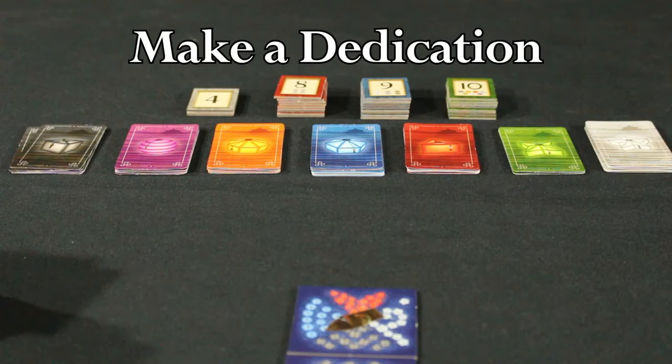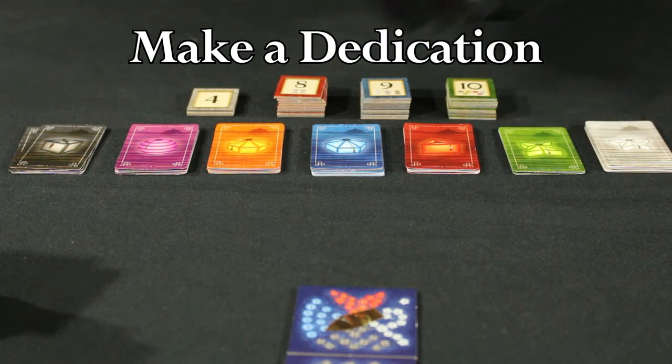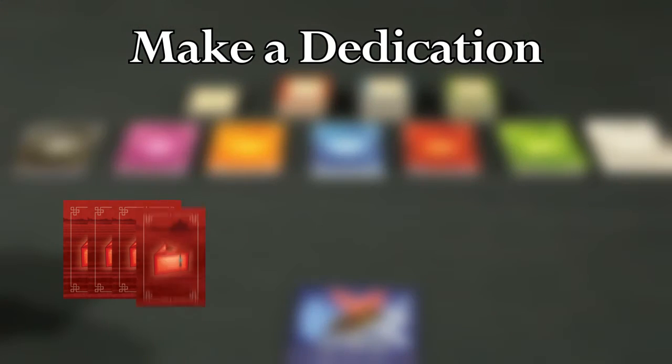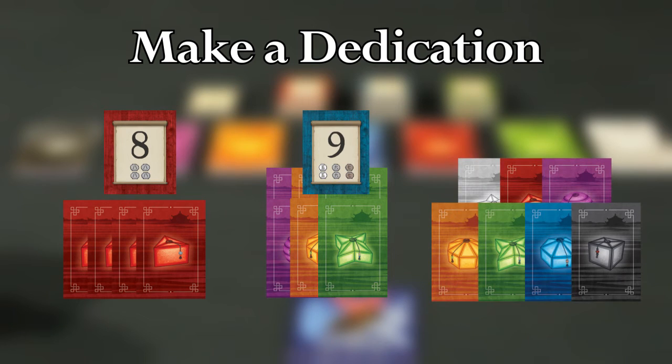If a player has the necessary lantern cards to make a dedication, the player can use the make a dedication action. The players return their lantern cards to supply and take the top corresponding dedication token in the stack. The number on each token represents honor points added to end game scoring. There are three different types of dedication tokens that can be earned: four of any color, three pairs of different colors, and seven unique lanterns.